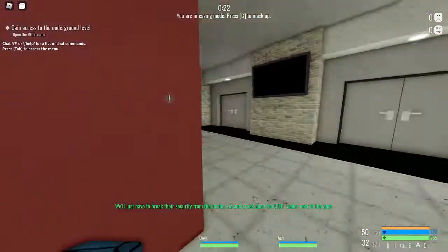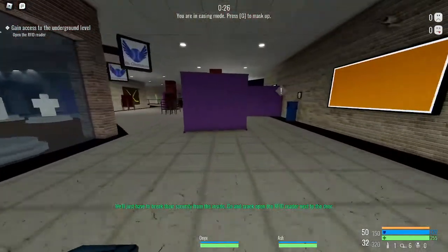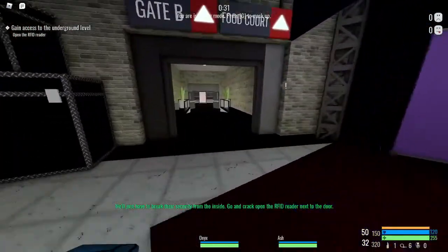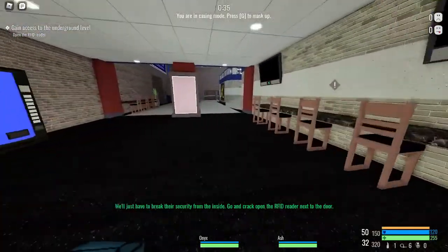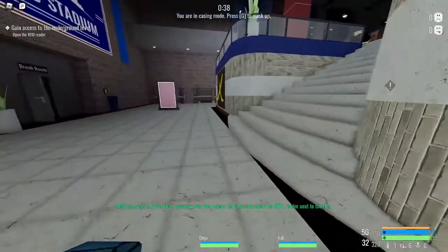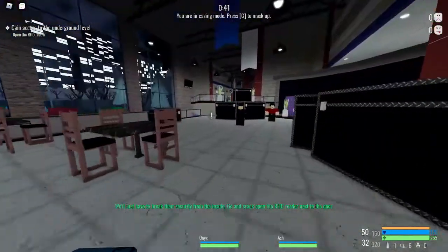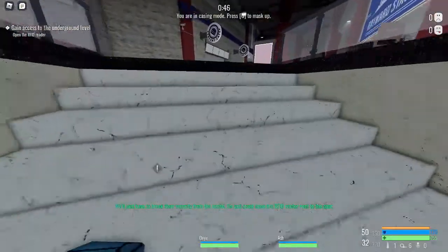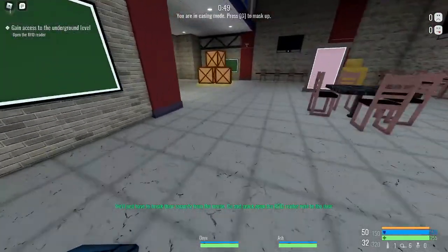We're going to go past the objective marker — we aren't going for it right away. We're going to go looking for the renovations room, or the room that's under renovation. It's up these stairs here, and then up these stairs here. Again, as I say, it's a very big map, so you're just going to have to be a bit patient as you traverse it.